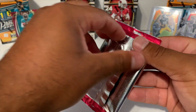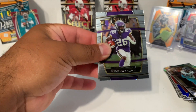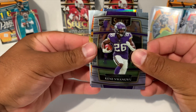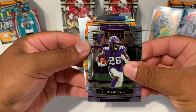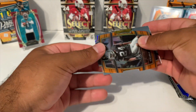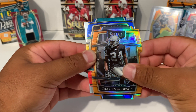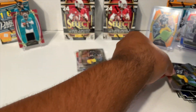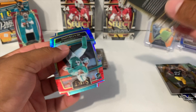Last pack — by the way, if you guys made it this far make sure you give this video a like. Comment below and let us know what you think about Select retail this year. Looks like we got another orange, another numbered card. We got Kenny Gainwell and our orange is going to be Charles Woodson for the Raiders — Oakland Raiders. And we got a Hunter Long rookie, followed by another Najee Harris, this time premier. This should be numbered out of 249 — yep, 59 out of 249, Charles Woodson. And our last red and blue is Hunter Long.